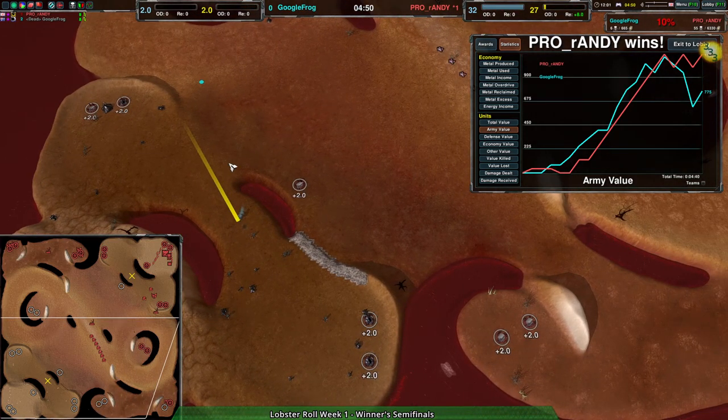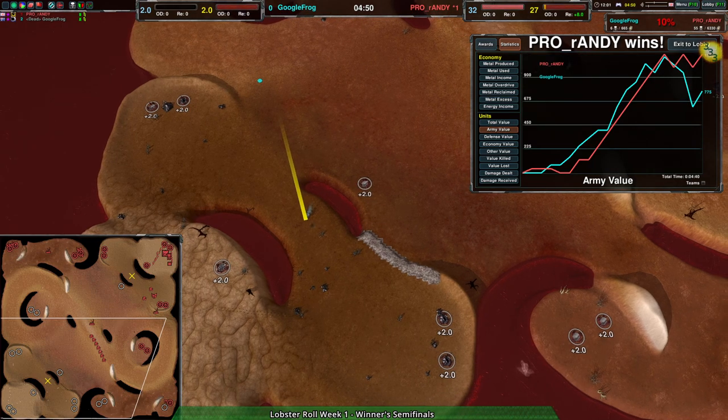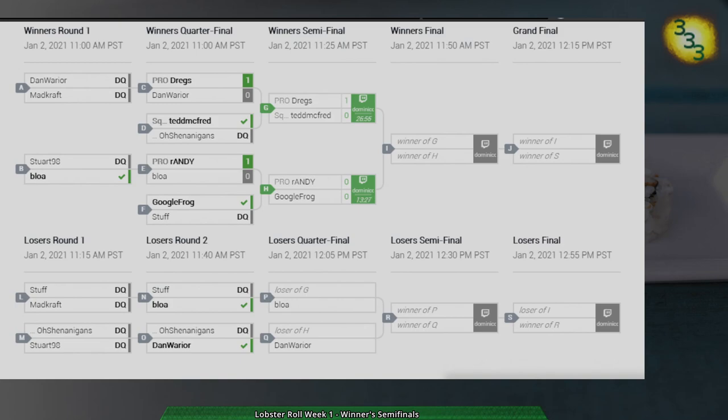So we're going to have Dregs and Randy going up against each other — that'll be our winner's finals. Astro in the chat: 'lobster steamroll' — yep, that's an accurate way to describe the situation we had before us. We're moving on to the winner's finals. This tournament is going a lot faster than I thought it would — that said, I'm gauging time based on previous tournaments which were best of three; this is best of one, so that's kinda why.